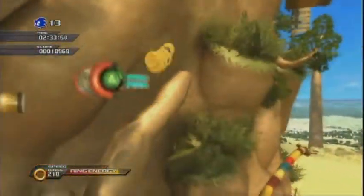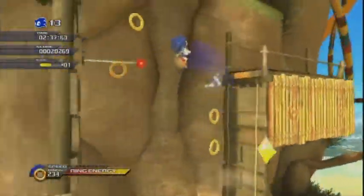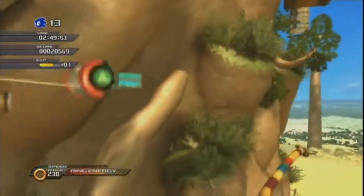Now all we have to do is do this little obstacle course to get to the goal ring up at the top. I don't mind this little obstacle course section — it is quite fun, even though it's slightly annoying that when you fall off you have to do it again. That's mainly because it's a loop, and obviously when you fall off you're falling to an earlier part of the map. So make sure you don't do it.